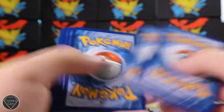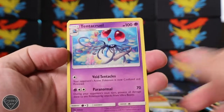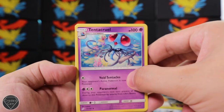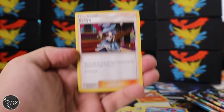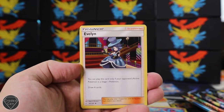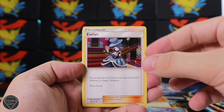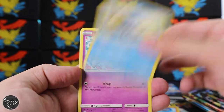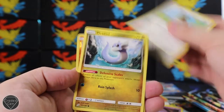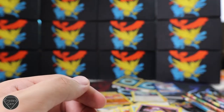Another Team Up pack here. Code card there. Three from the back, get rid of a Lightning Energy. We've got Tentacruel, Evelyn, Pupitar, sleepy Squirtle, Grimer, Pidgey, Dratini, Hitmonchan reverse, and a Zangoose Holographic. So we have pulled another Holographic there.